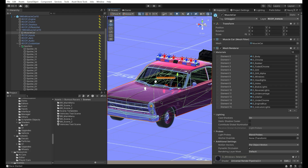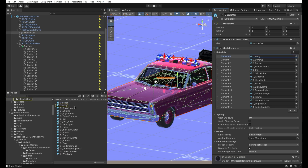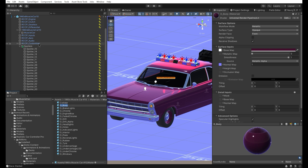All you need to do is select the target material for painting. Be sure to pick the right keyword. This material is using the URP lit shader.